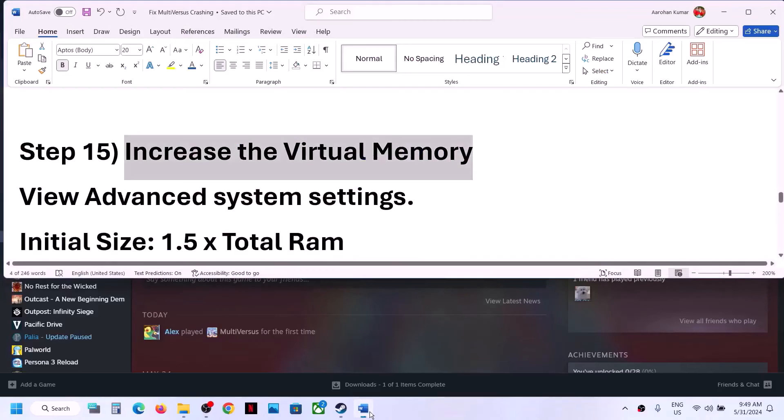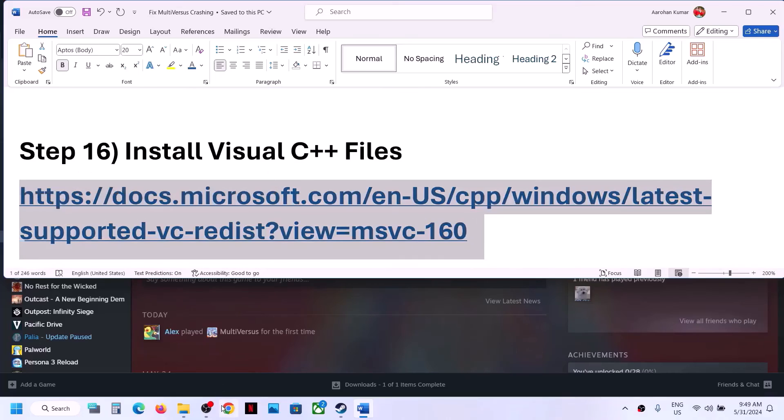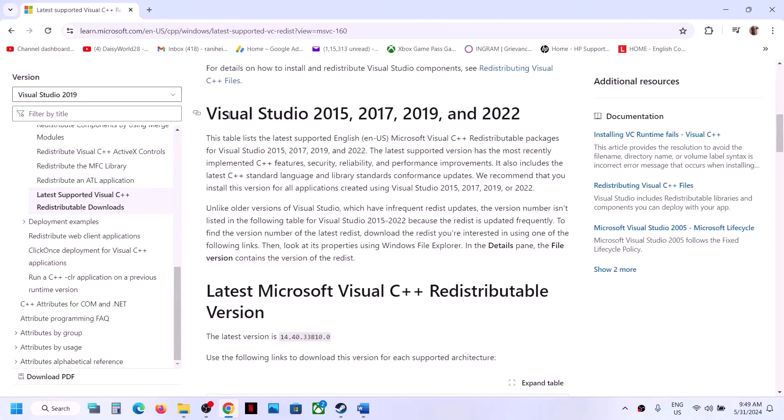The next step is to install Visual C++ redistributables. Copy the link provided in the video description and open it in a browser — it will take you to the Microsoft website. Scroll down and you will see Visual Studio 2015, 2017, 2019, and 2022 redistributables.